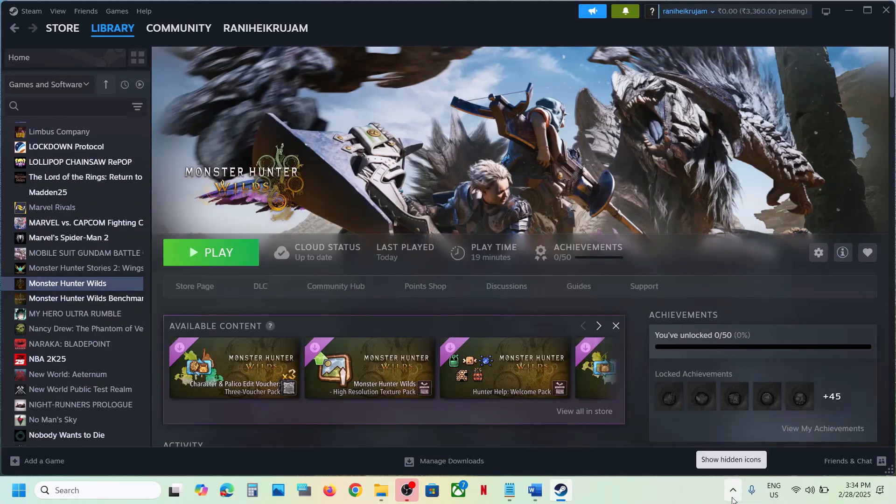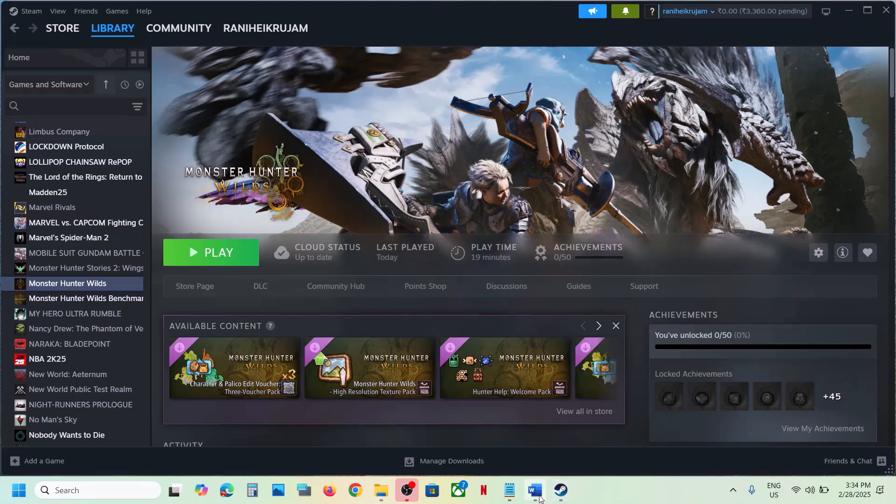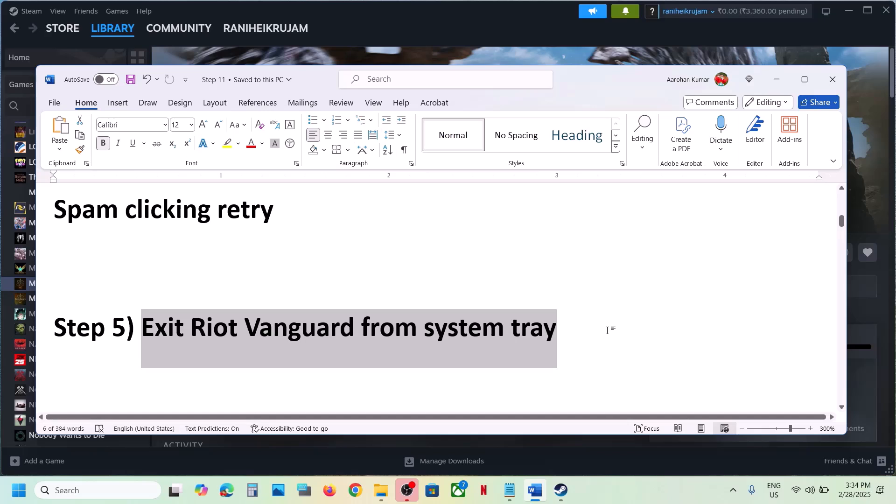The next step is to exit Riot Vanguard from the system tray. At the bottom right on the taskbar, click the 'Show hidden icons' arrow. If you see Riot Vanguard or Riot Client running there, right-click on it and click Exit. Close Riot Client and then launch the game. This has also worked for many players.